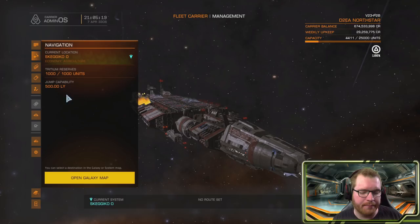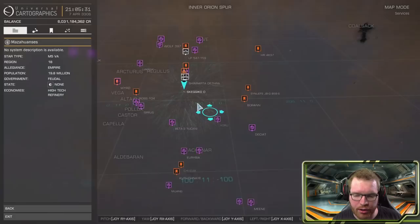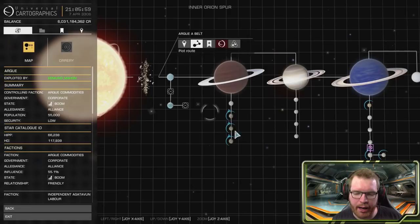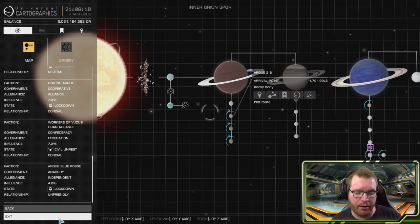Let's say I wanted to jump out to a system — say Buran, which is right here. I could just click and set the carrier to jump to that system and it would drop me at a random planet. Alternatively, I can find a system where we have cartography data and select an individual body to jump to. When you set a destination, you can see it in here along with the estimated departure time. 200 seconds before the jump, all landing pads will be lowered into the ship, sealed off, and nobody can dock or undock after that point — they are committed to the jump.